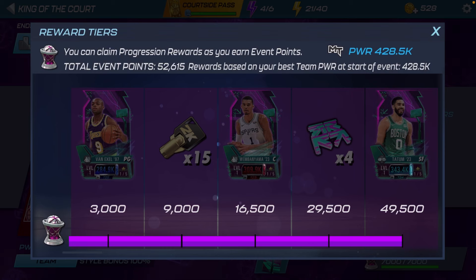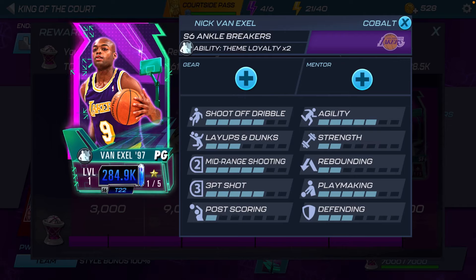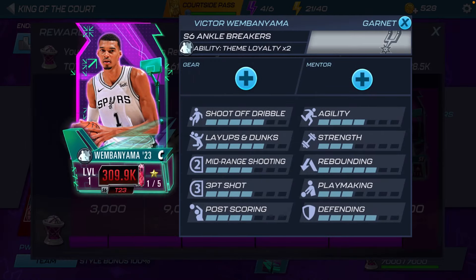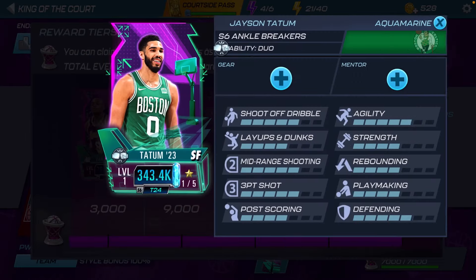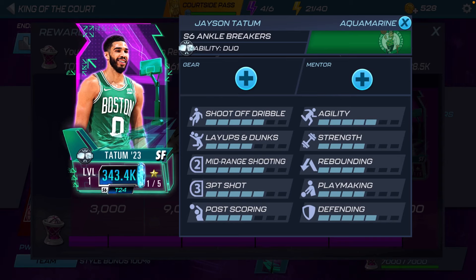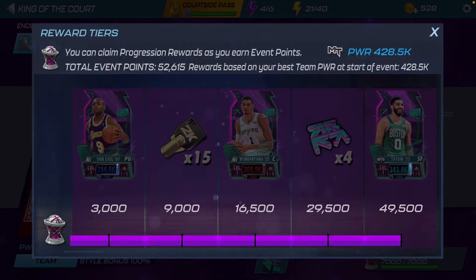We are gonna be doing gameplay with the King of the Court event rewards. The players are: first we got the Cobalt Nick Van Exel, then we have the Garnet Victor Wembanyama, and then our highest tier reward which is the Aquamarine Jason Tatum. I'm gonna be doing gameplay with those three players.